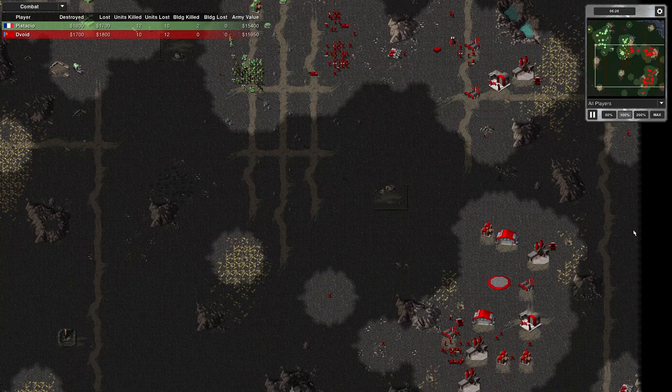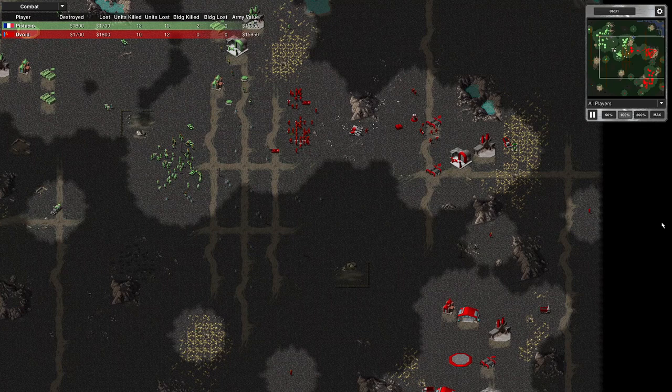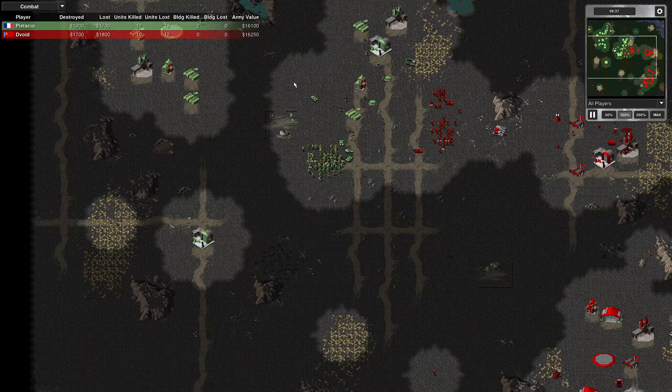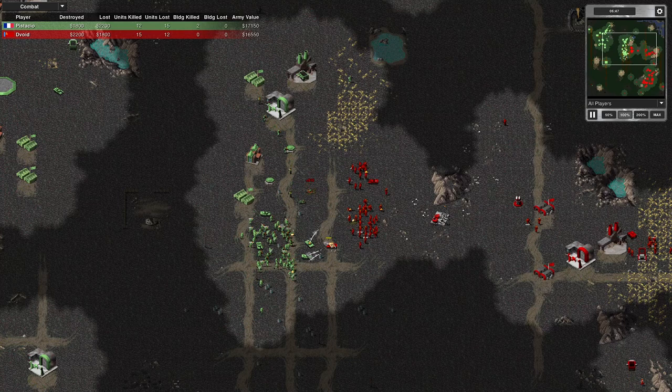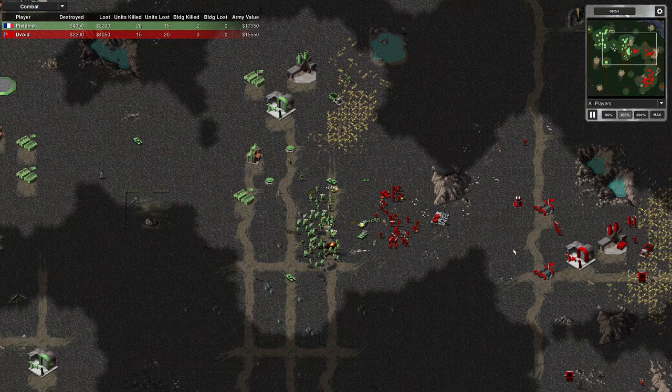My opponent now knows that my ore truck has expanded here because it is harvesting here — he can see it. So I've sent a few units to deal with him — just destroy them straight away. The enemy might not notice immediately, or if they hear it they may not know where the shooting's coming from. But here he's caught me, and I am out of position. I should be behind this oil derrick at least. And I'm losing units as I'm retreating.